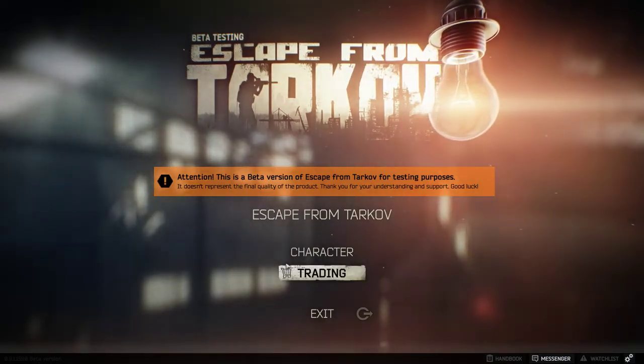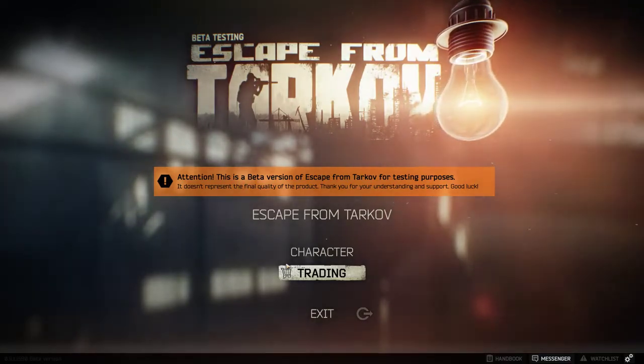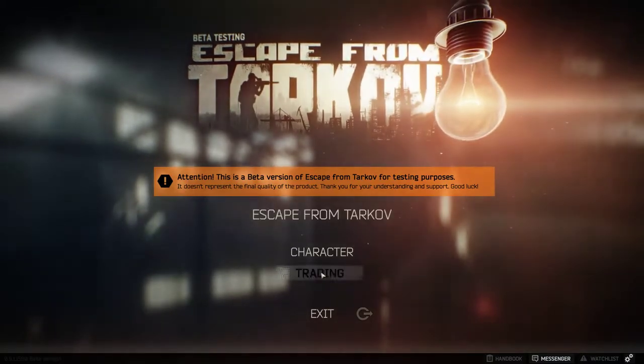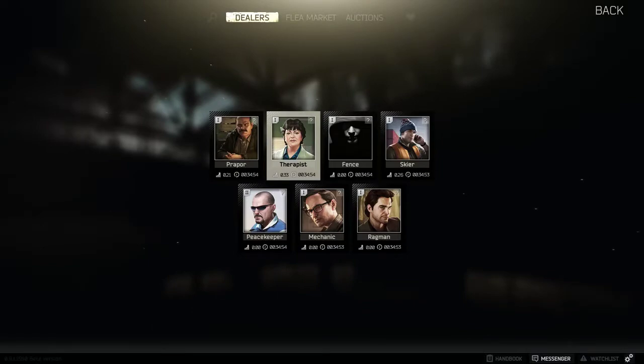What's up everybody, this is Dallas Doan here. Today I just wanted to do a quick video on Escape from Tarkov — specifically, what is the first task that you should be doing when you purchase this game. So you're a new player, you just purchased the game, you're trying to get your head around it because there's a lot to learn. The first thing: to get tasks, just go to Trading and you'll see a bunch of these characters or dealers.